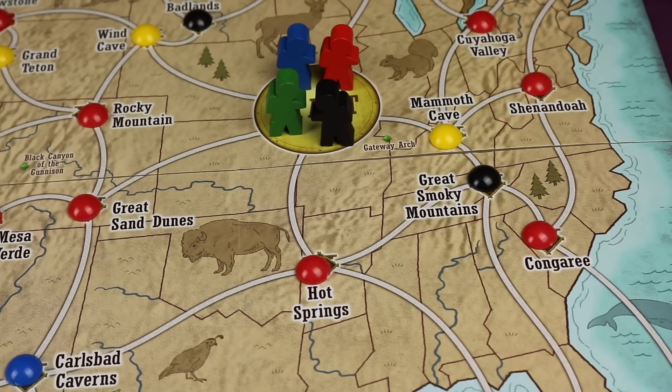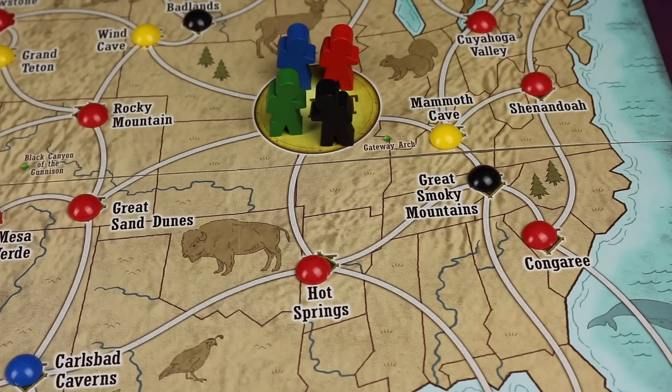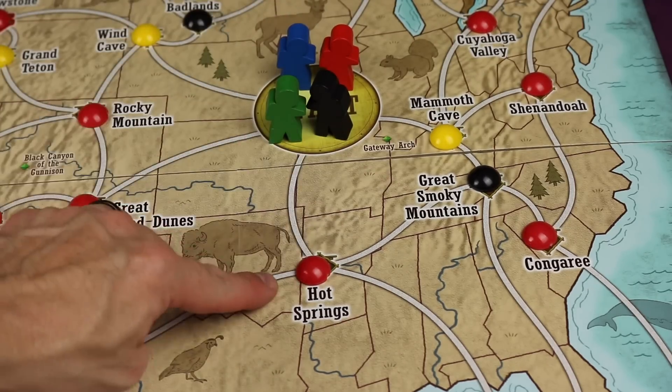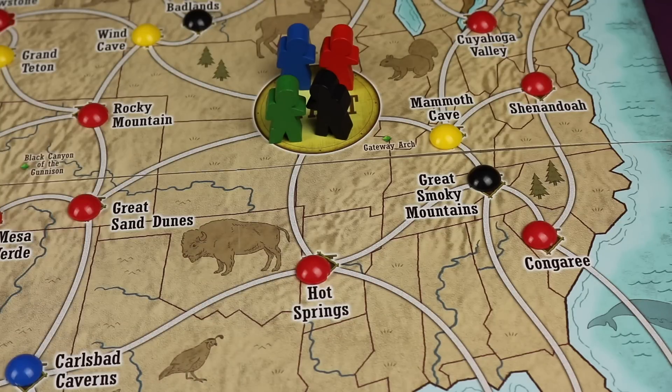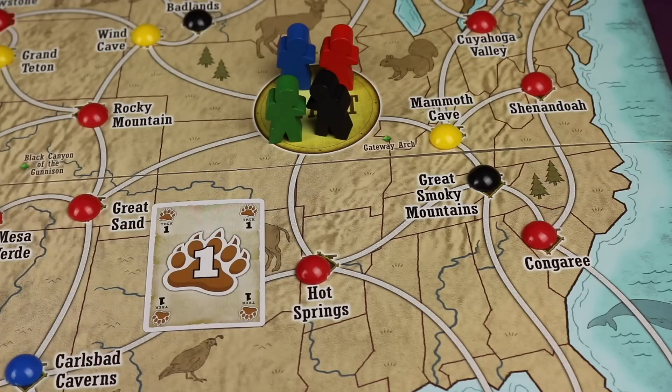Now let's say all the other players have taken their turns and it has come back to us. We're the red player and we want to try to get Hot Springs since we have the cards to do so. One of the things you can do on your turn is move. You see we are in the start space and there are different places we can go. How you move: if you have a card with the number you want to move, you discard that card and move that amount.